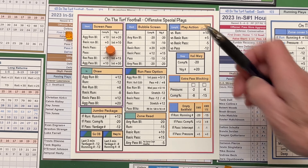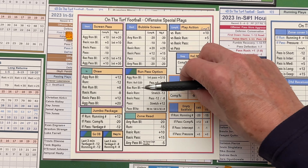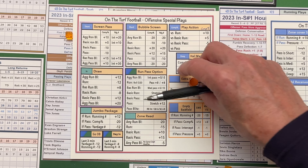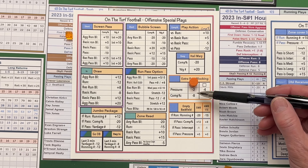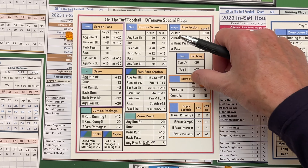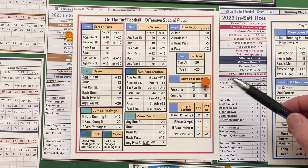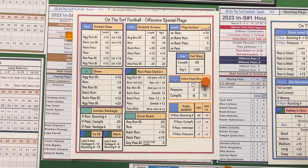There's also extra pass blocking. You can keep one person in — put your marker there — and that lowers the pressure rating the defense gets by minus two, but it also lowers your completion percentage by minus eight because you have fewer receivers out there. You can also go to more of a max protect, maybe keeping a tight end and a fullback in. The pressure then goes down minus four, but your completion percentage goes way down as well.